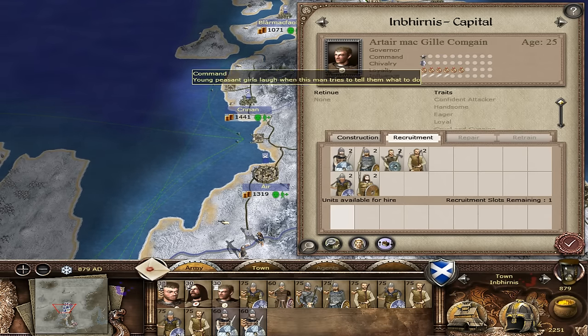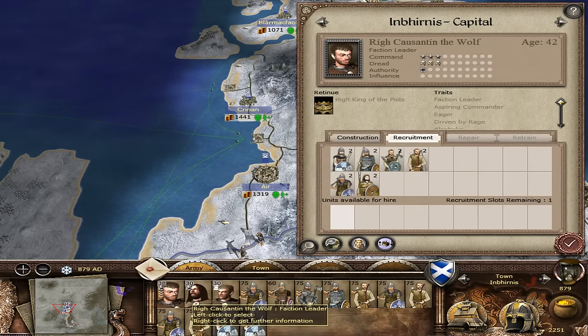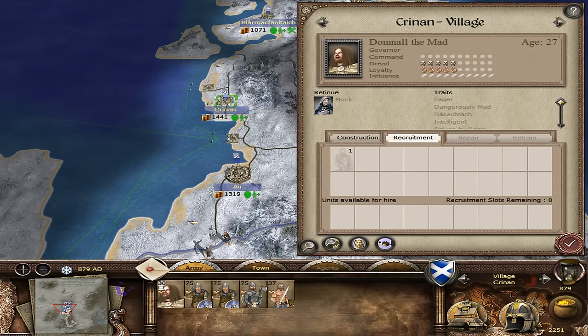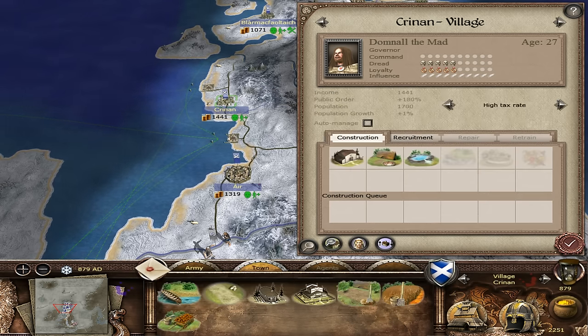I might start transferring some troops down to Ayr and start building this army. This gentleman's command isn't very great. Urad Mac Ildlib is high king of the Picts, the faction leader. We don't really want the faction leader going into battle. Let's look at the other commander - Dom the Mad. His dread is pretty high, loyalty and influence are exceptional.